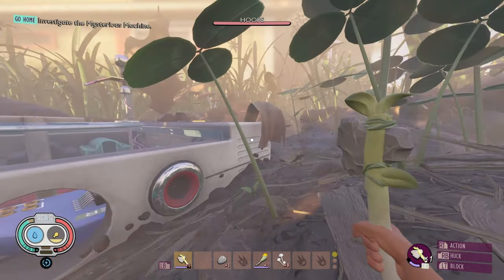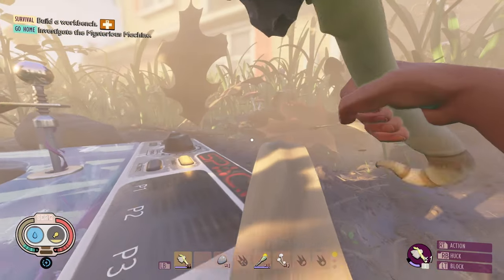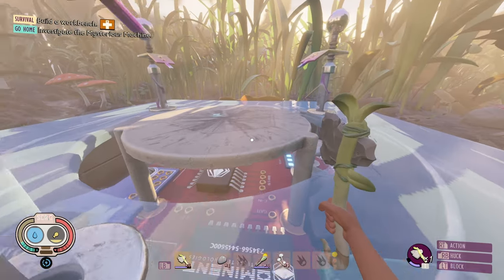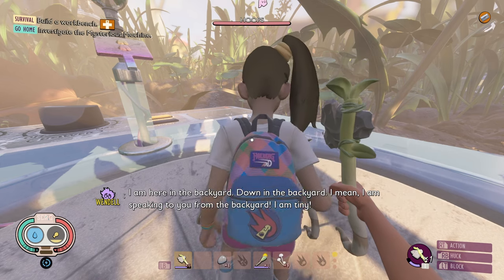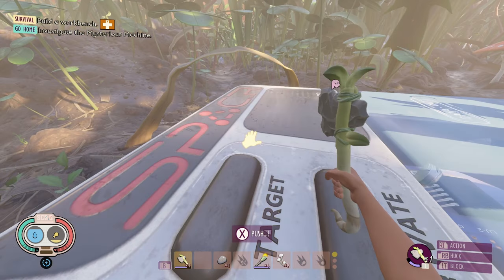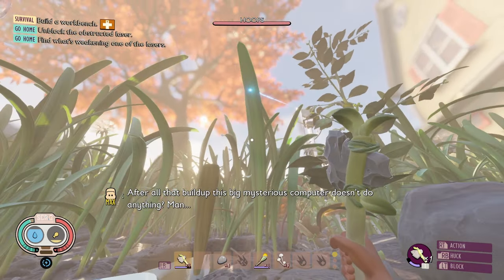We started day two by taking a break from building our home and investigating the mysterious machine. We found a tape recording where Dr. Wendell introduced himself as a character and told us — I am tiny! I want to push the button. Fine, push the button. This one's blocked right here.